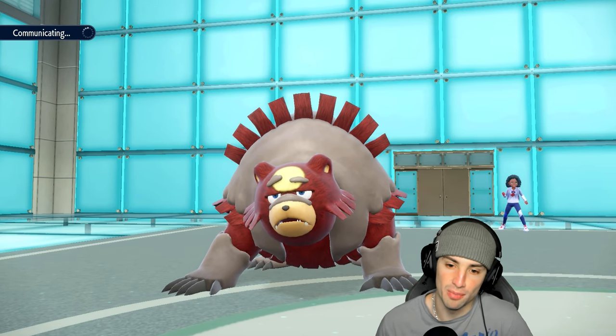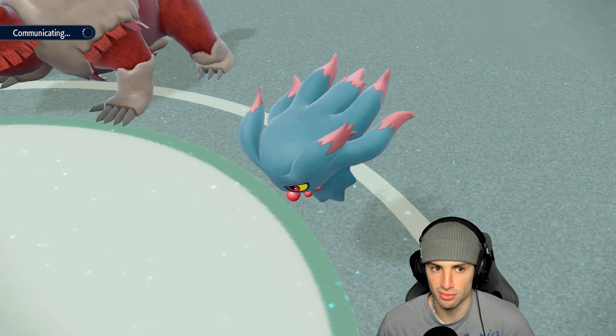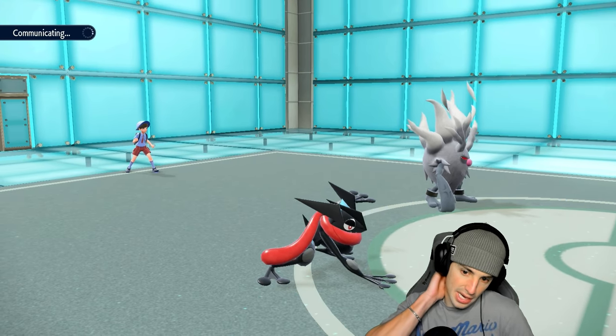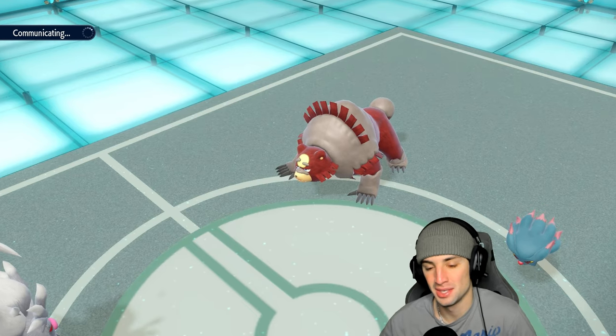I'm really hoping that Ursaluna goes for a protect, because if I had to guess that's got to be it — Trick Room and then Ursaluna activates Guts or swaps. Shiny Greninja looking so tough — that color scheme is so nice. The perfect little shiny.